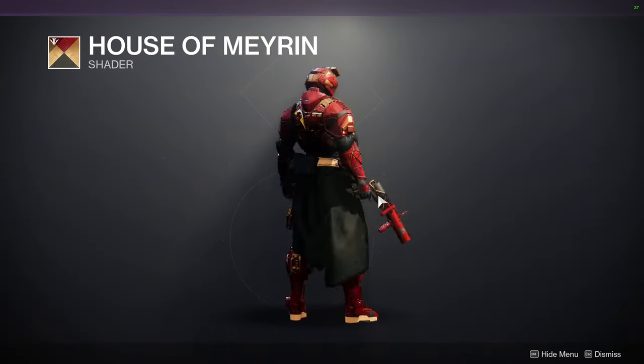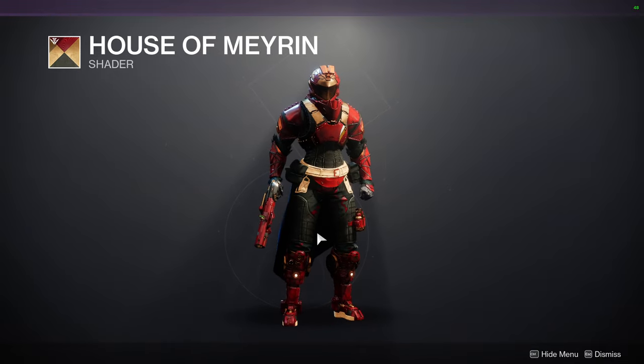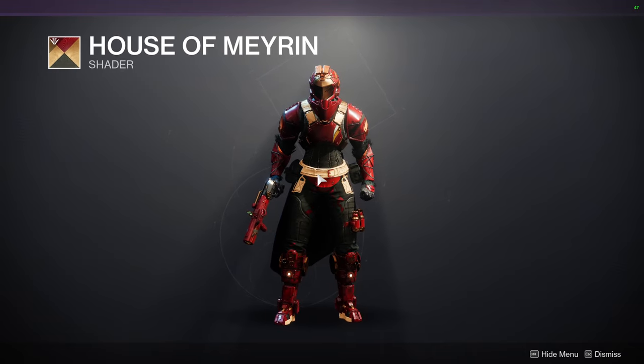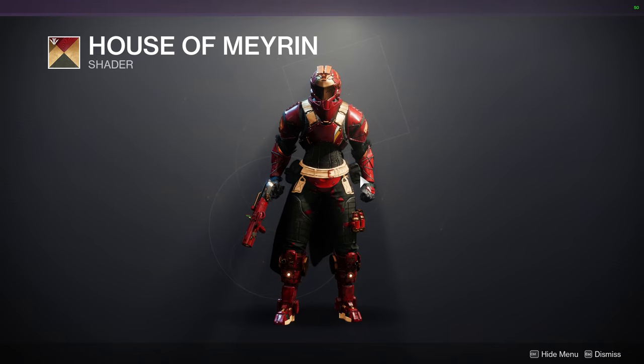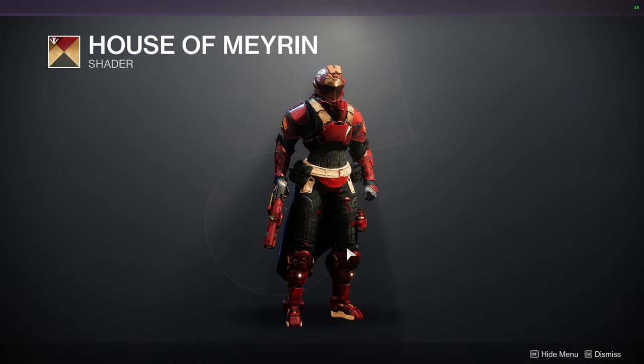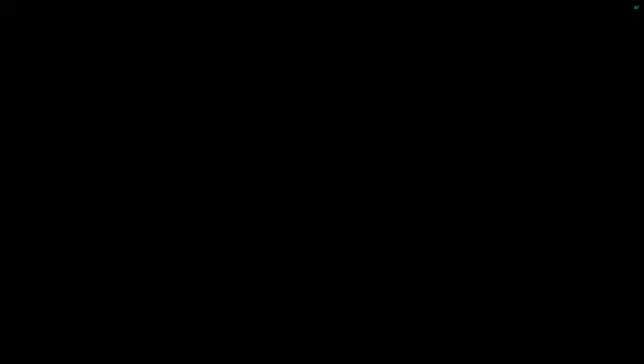So House of Mirren — definitely pick up this shader. I definitely think it's really, really cool. We're on my Titan today. The only thing I can tell you that's a negative of House of Mirren and the other one — the green one — is the fact that it has this yellow, like, highlighter color. It's terrible. I hate it. That's why Sato Tribe is the best. Sato Tribe is legitimately the best. House of Mirren and the green one are really cool if you can avoid these colors, but obviously I can't.